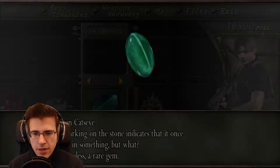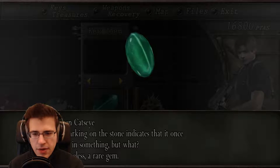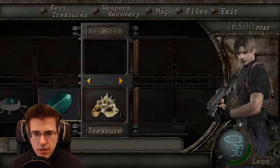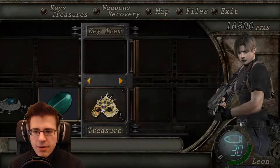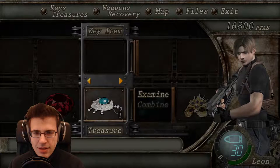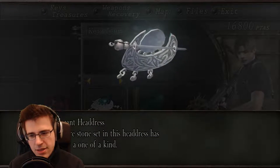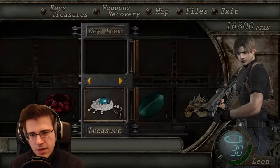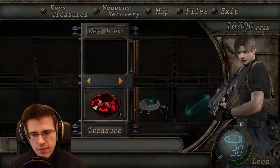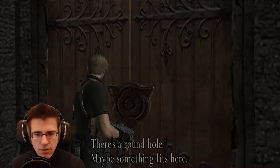Green cat's eye — the marking on the stone indicates that it once was set in something, but what? Nevertheless a rare gem, but I want to combine it. The rest set in this headdress has made it one of a kind. A large precious stone — and it still won't open. There's a round hole, maybe something fits inside.